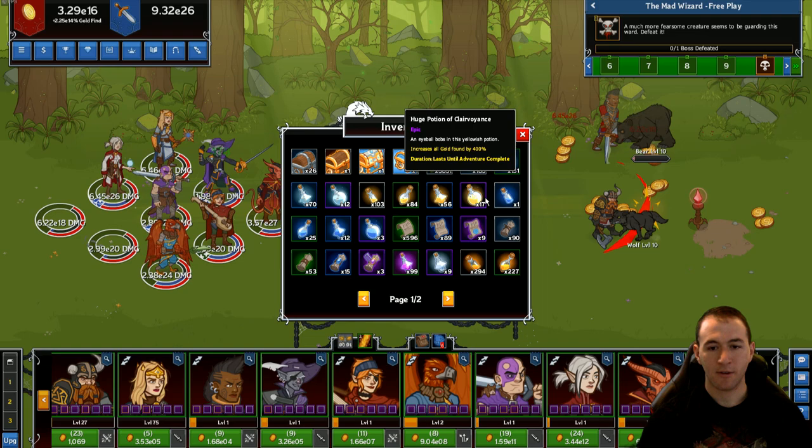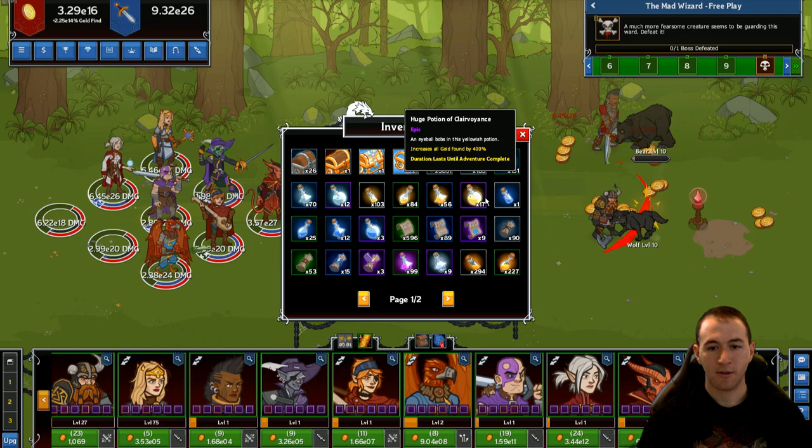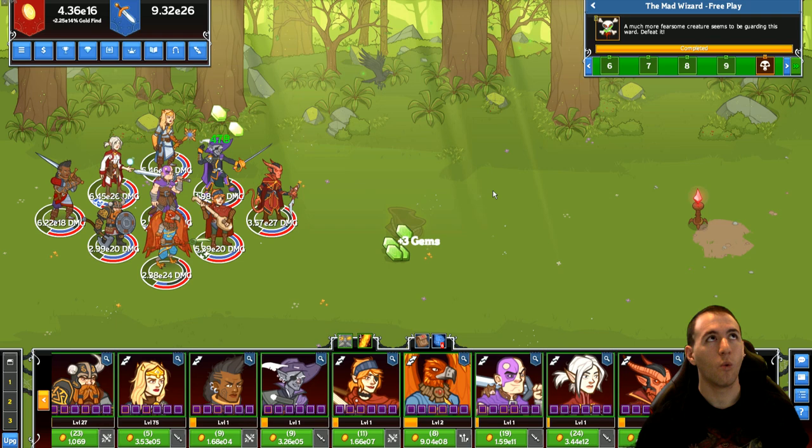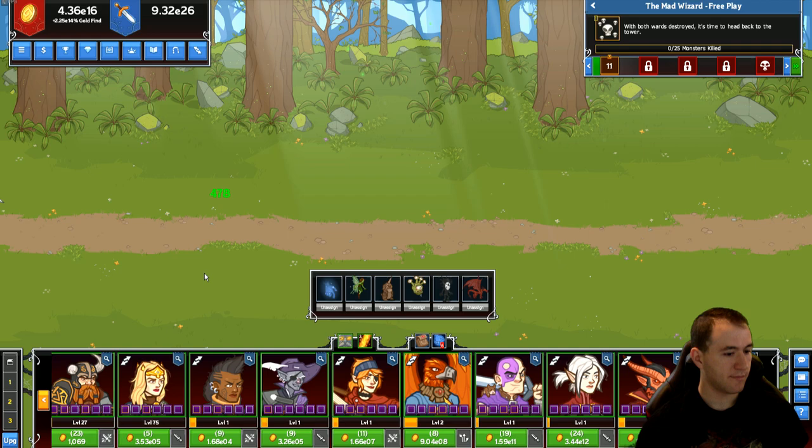Over here we have our inventory button — over time you'll gather items like potions and contracts, and this is where they are stored and found. And then over here we have the familiar button — you'll only find this once you complete wave 55, 65, or 66. Once you get that, you can look at these fancy little critters, and they're getting their own video.